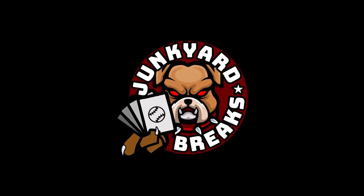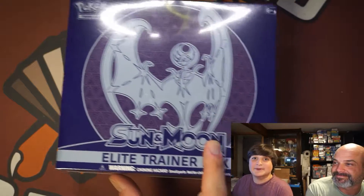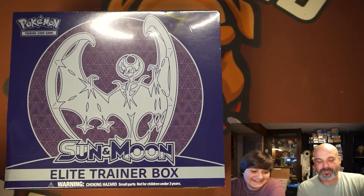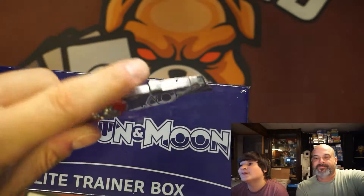Hello everybody and welcome back to another video of Junkyard Breaks. Today is a very special episode for Pokemon and Pokemon's history. We're going back four years to Pokemon Sun and Moon Elite Trainer Box, ETB. This is exciting for me. I love Sun and Moon. I don't even know how I got this. Sun and Moon is pretty dang old — four years ago.